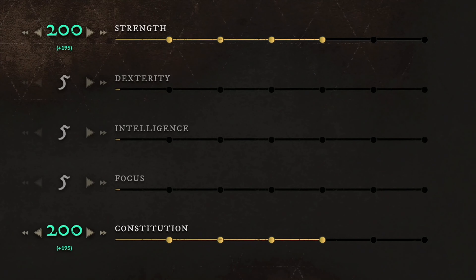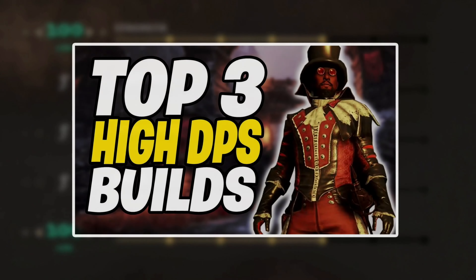Moving over to the second build, which is the Greataxe and Warhammer. No matter from which level you start using this build, you first want to get your strength to 100 or even 150, and then start building your constitution. Around level 60, you should have 200 strength and 200 constitution. For your armor, you want to be in the heavy category, using all heavy equipment plus a shield on your back if you want. We could go for 300 strength and use medium or light armor for maximum damage, but we covered that in the previous video.